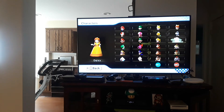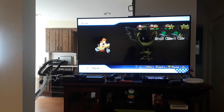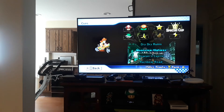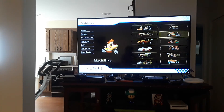Up next we have Daisy, who is one of the best characters in the game. To get Daisy, you have to get one star on the 150cc Special Cup, and that's easier said than done, by the way.